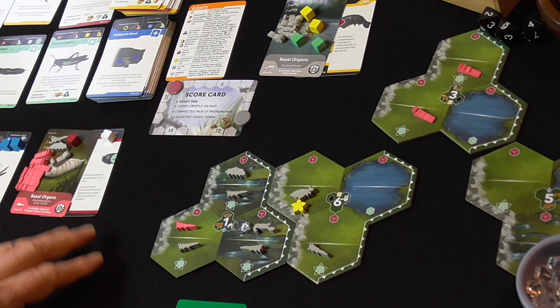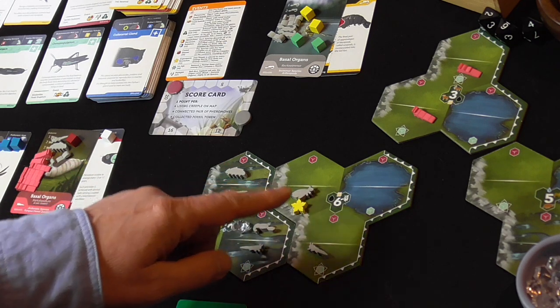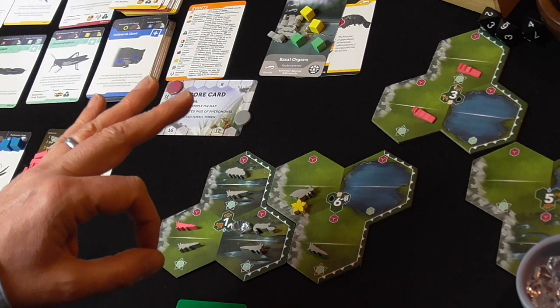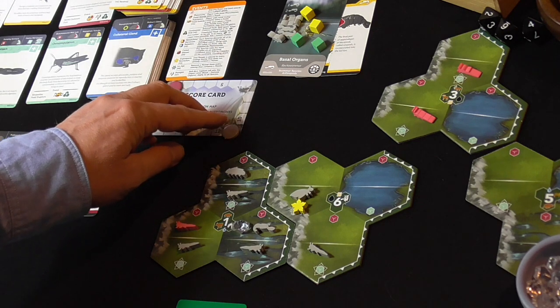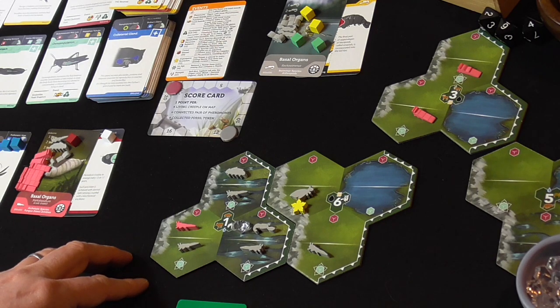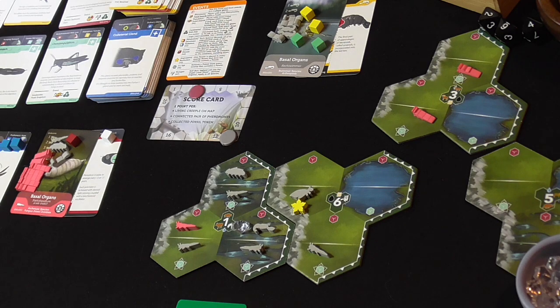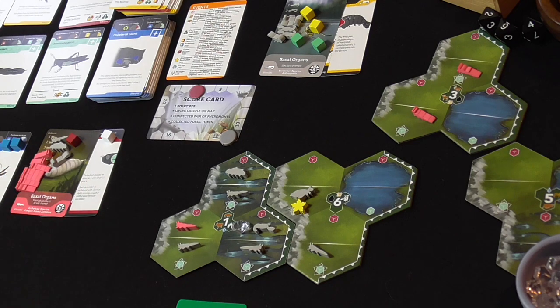Let me do a quick score check. They've got one, two, three, four, five, six, seven species, three fossils, and one completed pheromone - that's eleven points. I've got one, two, three on the map - I'm on three points. We're a long way behind. Maybe we can start to do something about this now that we've got a foothold here. We're quite aggressive - with two blue cubes we can populate for three.